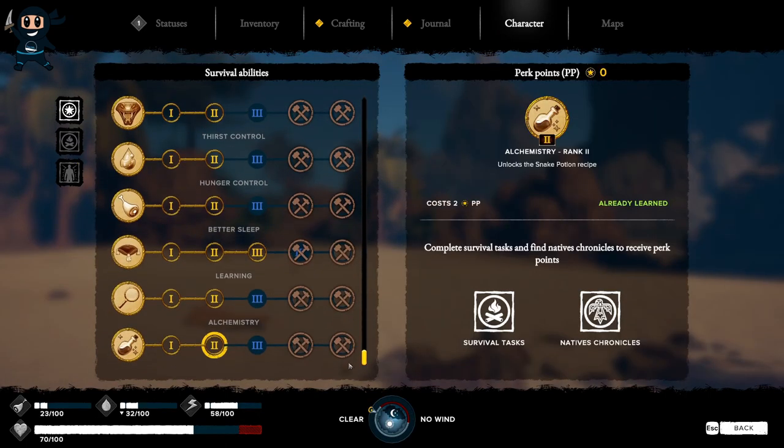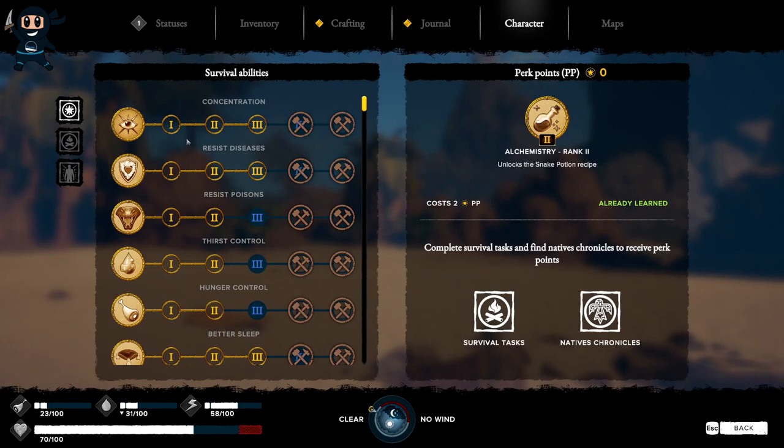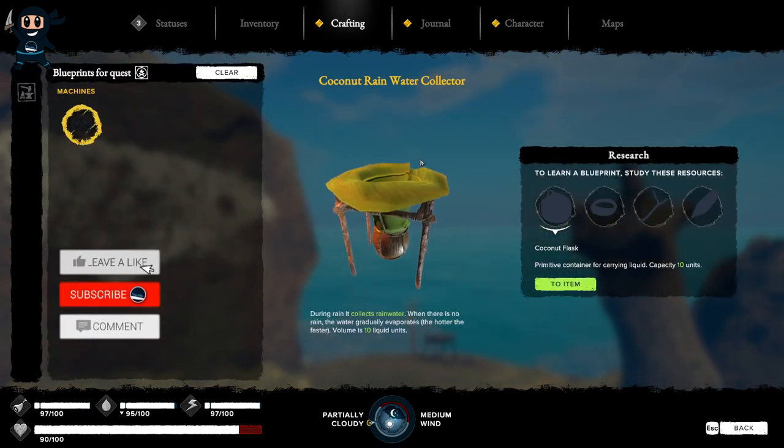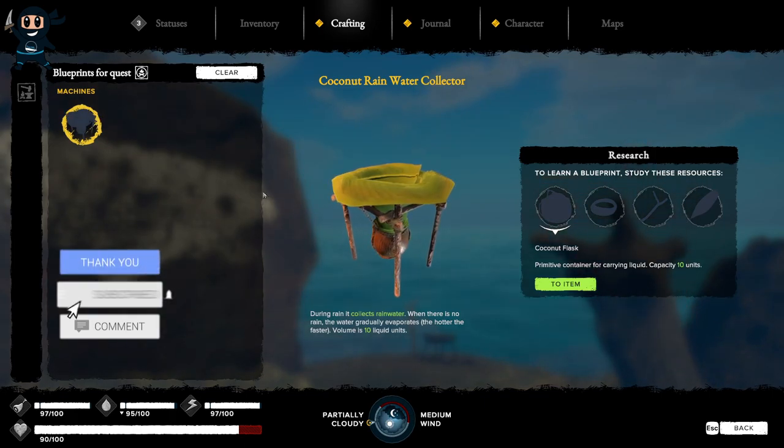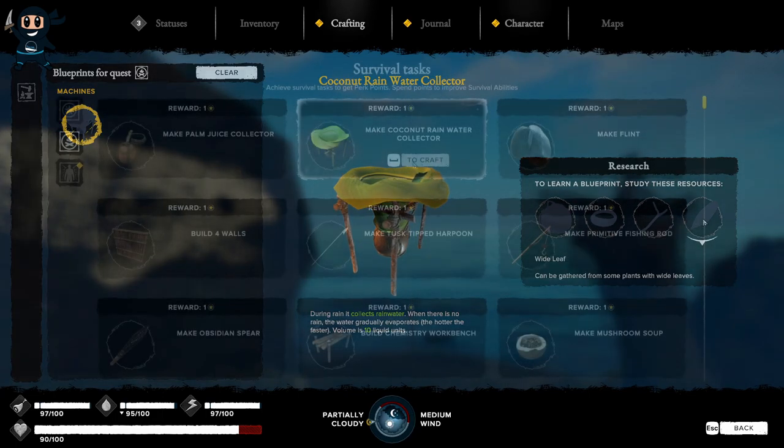Having said that, I suggest using your points to purchase these perks in the meantime to make your experience much more enjoyable and less stressful. If you're having trouble completing the survival tasks, simply click on the item you need to learn and it will tell you what is required to finish the recipe, and then you can go ahead and craft it.